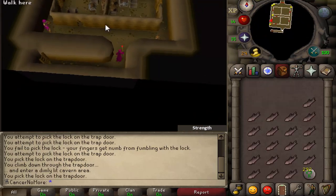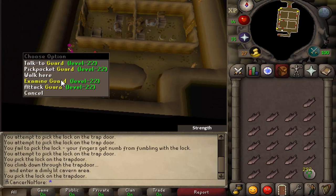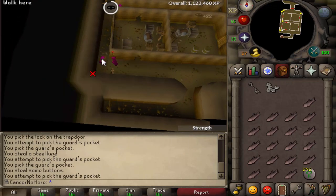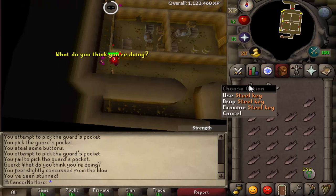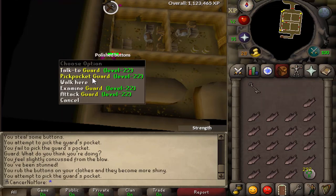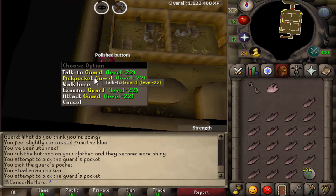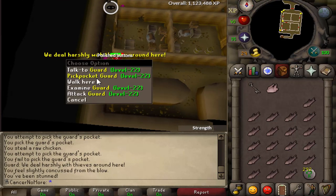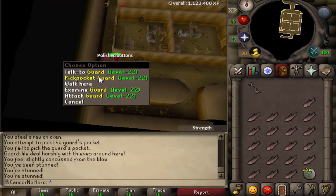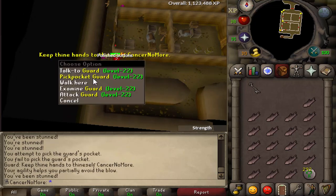Once you are down here — if this seems complicated, it is not. It is very straightforward and very easy. You pickpocket those guards and all you are looking for are those keys. You can drop everything else and just keep pickpocketing until you have keys and food. Let's do that super fast.